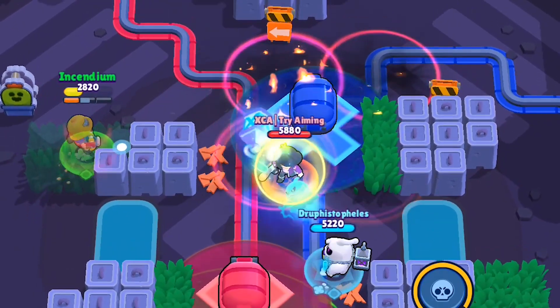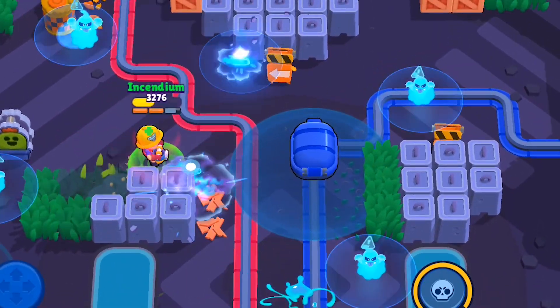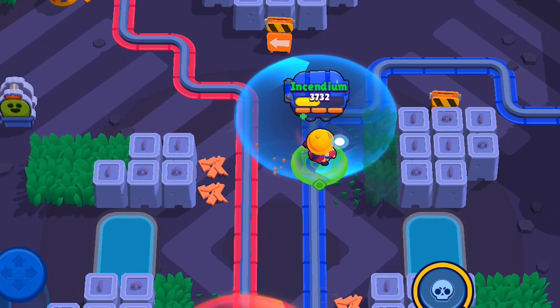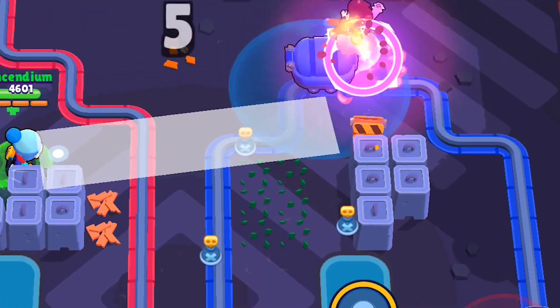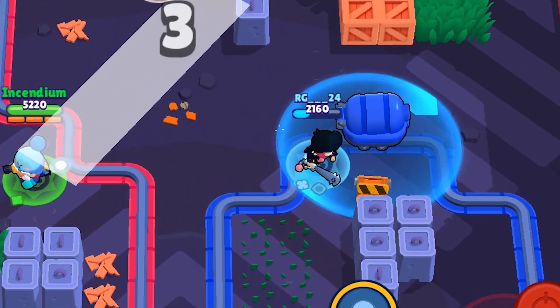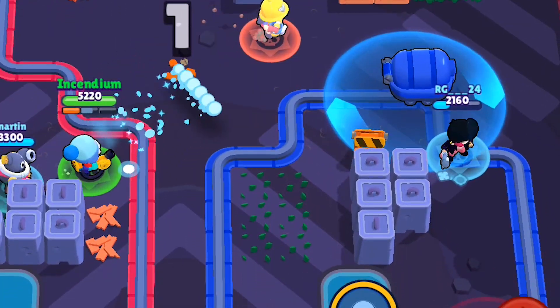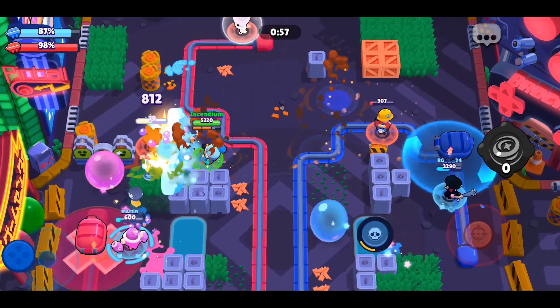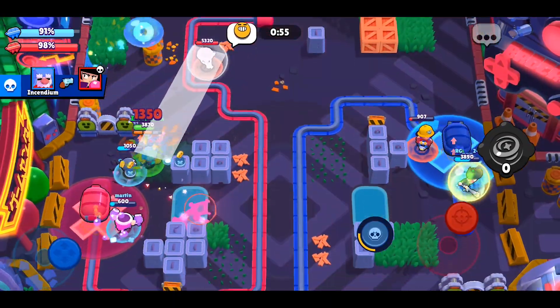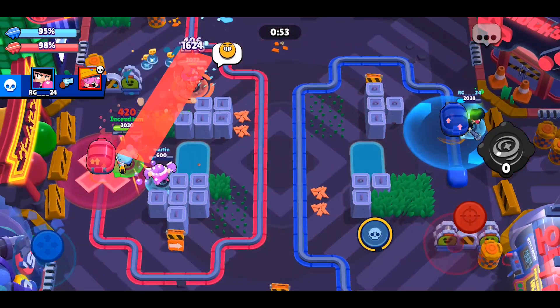Throwers like Barley and Dynamike are all going to be good payload movers at the start of the match. But when the payload gets to your opponent's side and you're sort of in enemy territory, just trying to get the payload through that portion, having a brawler like a tank — someone who can tank a lot of hits or just dance around the wall really easily, and who can apply a lot of pressure just by being there with a lot of DPS — are going to be good payload movers for that middle portion of the match on a lot of the maps where the payload is on the enemy's side of the field.